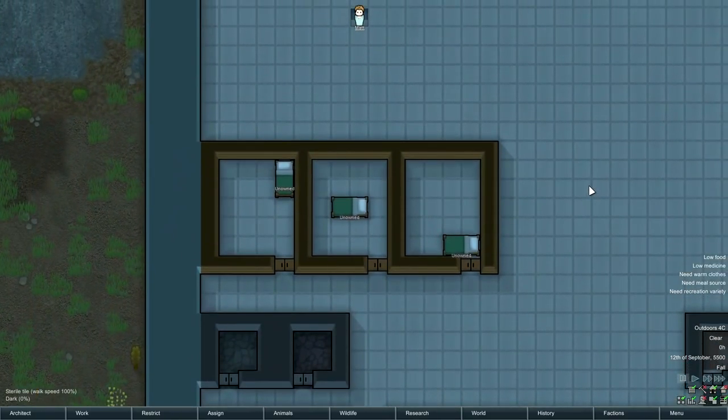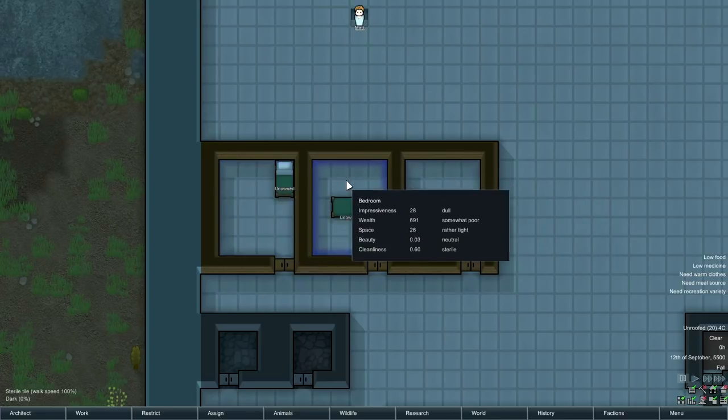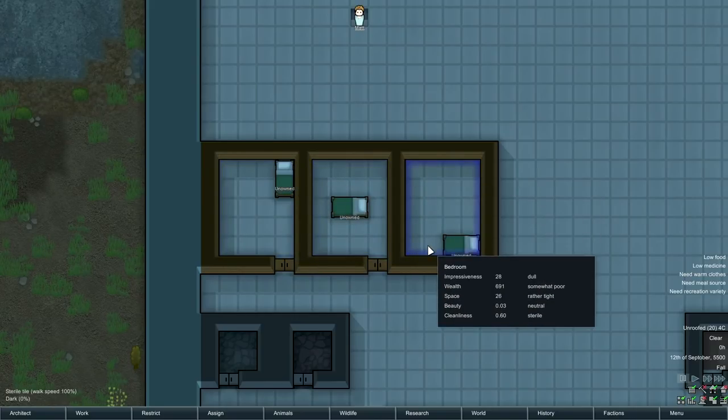Another side note: there was a rumor a long time ago that bed positioning mattered for rooms — some people said near the door is good, some said the middle is best, some said the corner is best because colonists care about it being out of the way. But in fact, stat-wise, it literally doesn't matter. All three positions are the exact same room stat-wise.